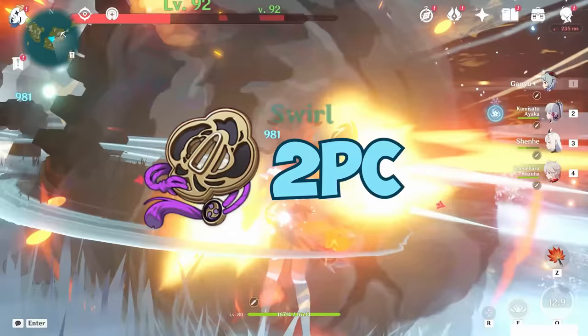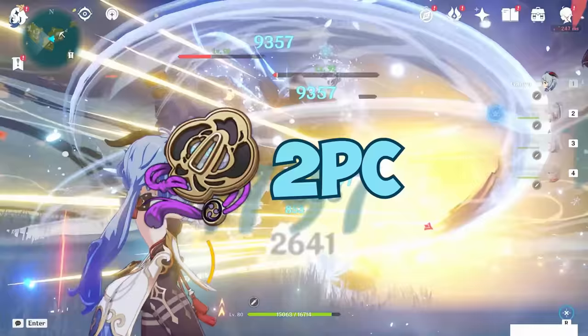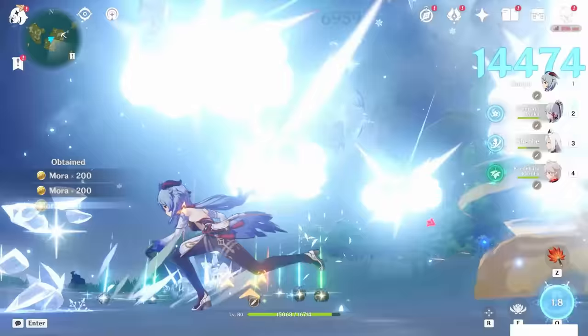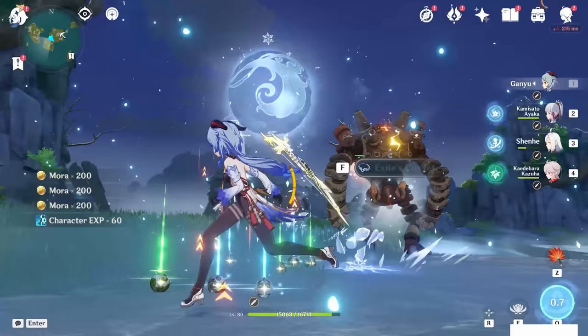Two-piece Emblem of Severed Fate also tends to cover the amount of energy required for Ganyu in support Ganyu teams. Overall, Ganyu isn't really a character with thick energy demands. Ganyu's best-in-slot sets can vary depending on what kind of team you're running, so I'll split this into subsections so it's easier to digest.